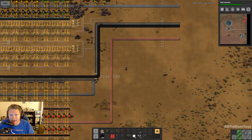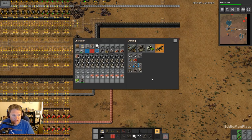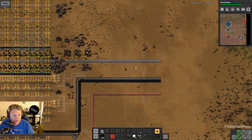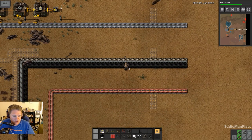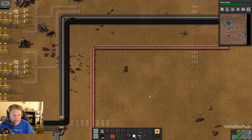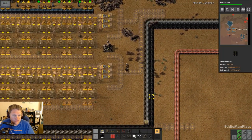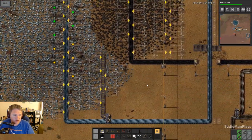Hey guys, welcome back to Factorio Deathworld 17. I am Eddie Man and this is episode number six. In the last episode we went ahead and started our bus here. As you can see I got iron, I got our good bins here, our stone brick and coal and copper working. Today I need to hightail to green circuits, and I did a little work off-camera here that I'll show you guys.